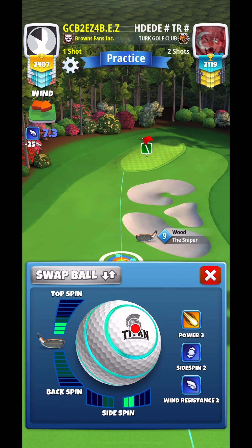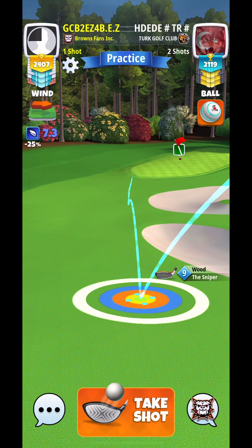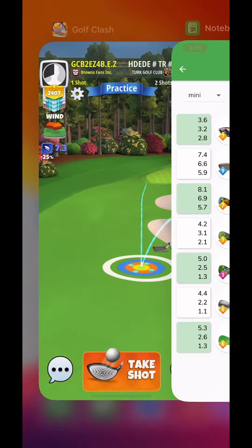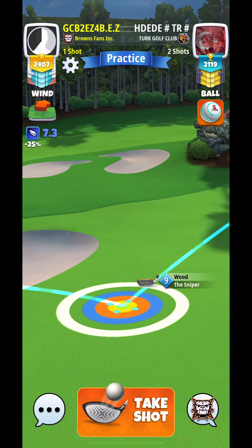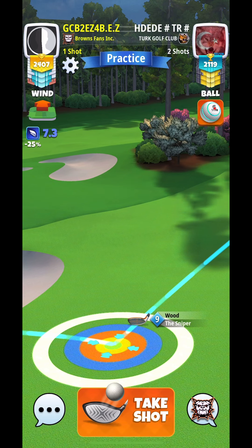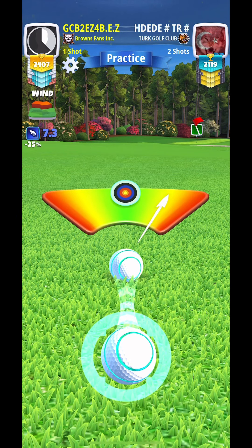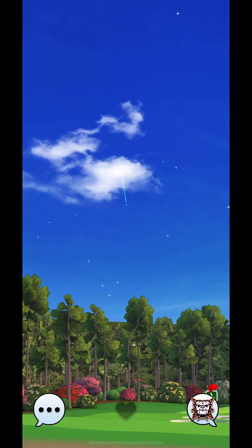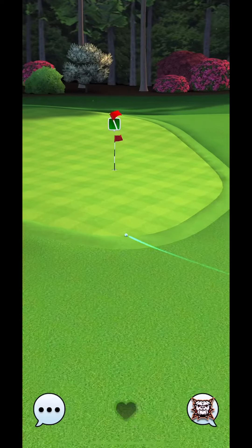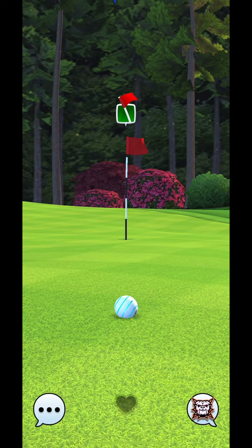And then here, our only goal is to get by the fringe so that we have an easy chip. I wouldn't try to get risky here and try to go for the eagle. I think the goal here is just to get a birdie and not really take any risk. I play 0% at max, I do use some baby right curl, and I do come a little close to the bunkers, so maybe go 5% max — our only goal here is just to get the safe birdie and take the hole as it is.